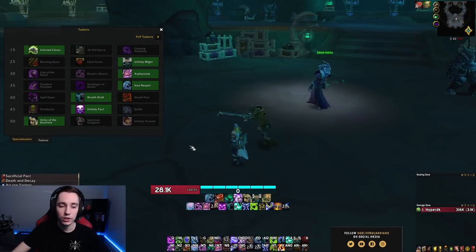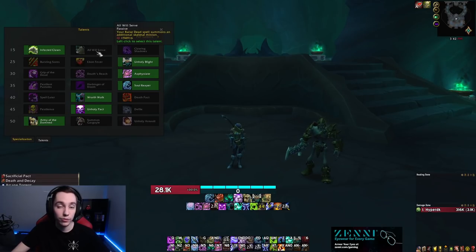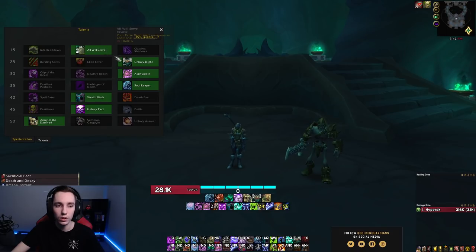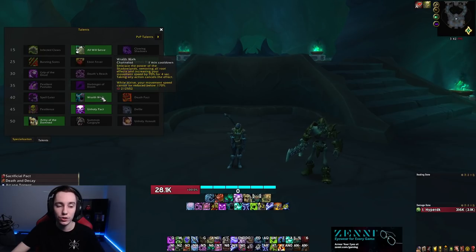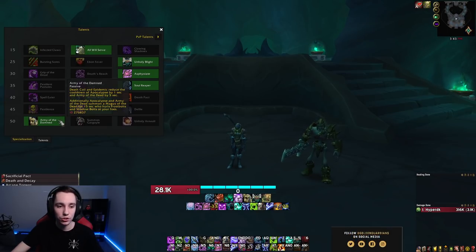Moving on to the talent section - there are essentially two to three different builds you can run depending on your content and covenant. For raiding, you will run a pretty default build on most bosses. The default talent build is: All Will Serve in the first row (you can also take Clawing Shadows, especially with more mastery, as they're about equal), Unholy Blight in tier two, Asphyxiate or Grip of the Dead in tier three, Soul Reaper in tier four for more single target damage, Spell Eater on progression or Wraith Walk on farm in tier five, Unholy Pact in tier six, and Army of the Damned in tier seven - which was changed from BFA to also summon a Magus that deals damage to your target.